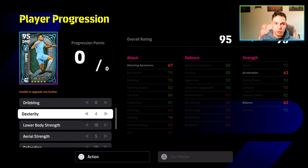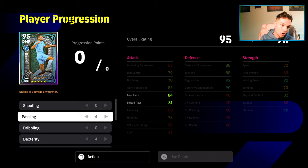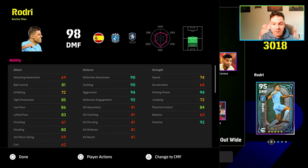Every manager that is over 83 proficiency will give you a plus two boost to the stat, or 85 proficiency gives a plus two stat boost. Ten Hag will also give him an extra boost if you've got Ten Hag in your squad. We are using Thomas Tuchel in this one because on our Road to Glory we don't have that paid premium Ten Hag.